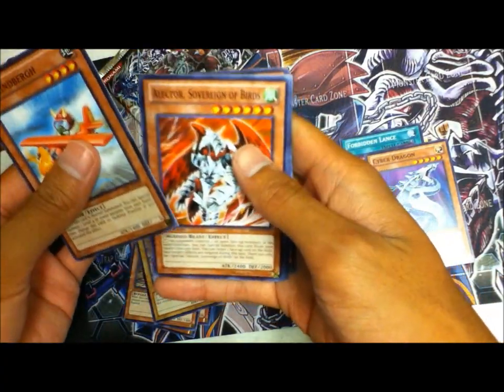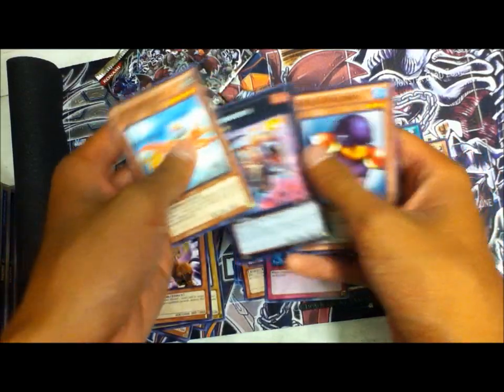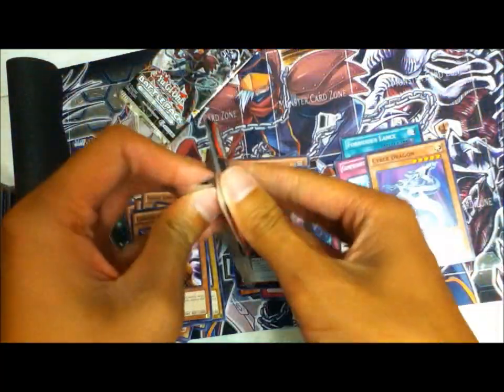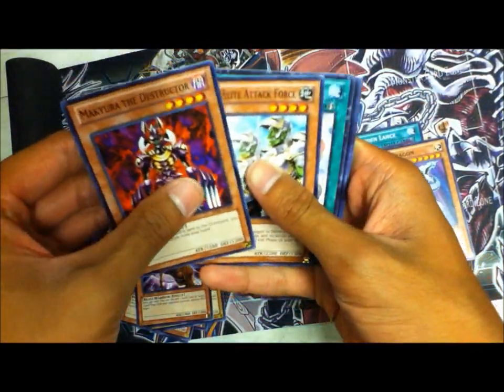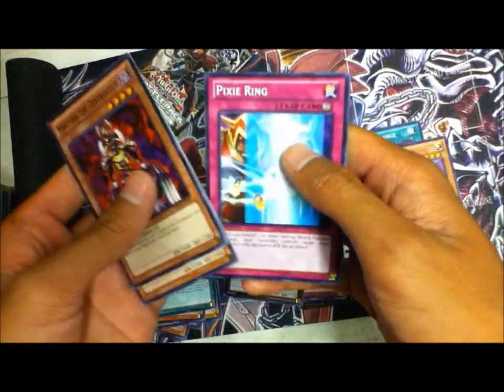Goblin Bird, and Tyrant the Mage. Brunasaurus — aww, thought I could get through a box without pulling Brunasaurus. Another one of these — Goblin Elite Attack Force, Scapegoat Dragon, and Pikamine.